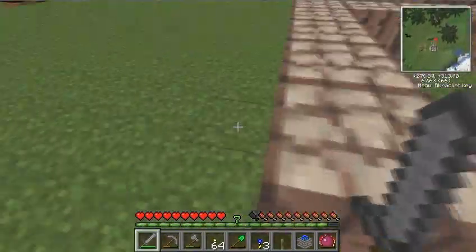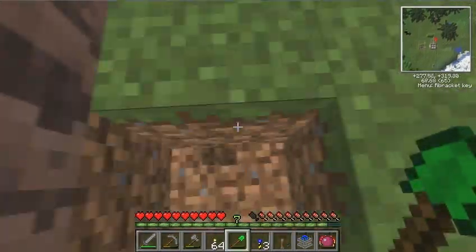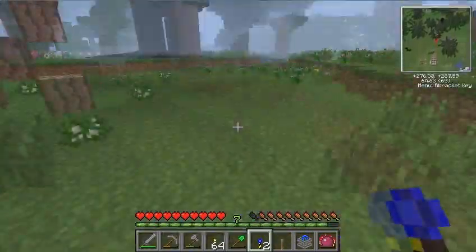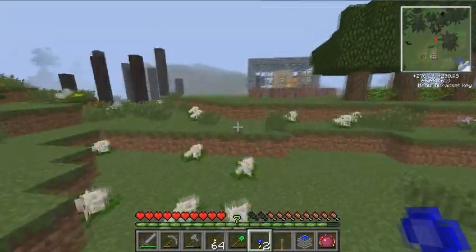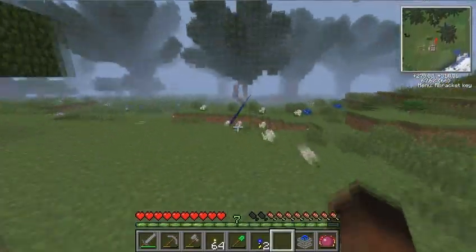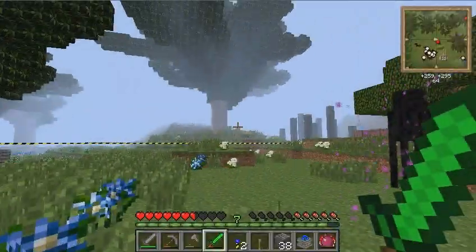That's the tree I was going to put down by the way in this episode. It's a huge tree, and it actually produced a lot of rubber wood. What I want to use the rubber wood for is my flooring, because it has a pretty nice texture.